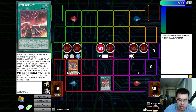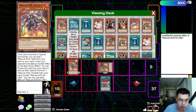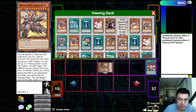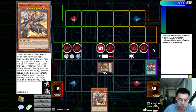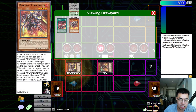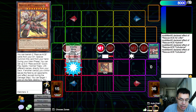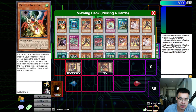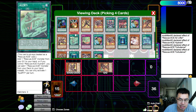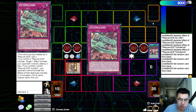We're going to go ahead and activate the Emergency to summon out our Hydrant — very standard plays here. Tribute off the Airlifter to resolve the Emergency. The effect of Hydrant is going to add a copy of Turbulence, and then we can use Turbulence to summon himself out by banishing our two Rescue Ace cards. Assuming this resolves, we are going to be able to set four cards. Depending on what you're playing, you could set the two traps — one of them obviously has to be the Alert — and then set Rescue. Just standard four cards to set.